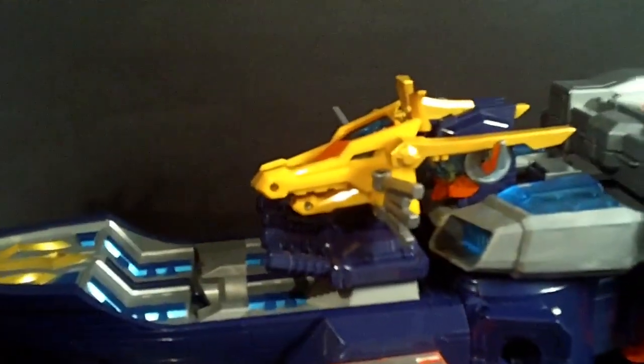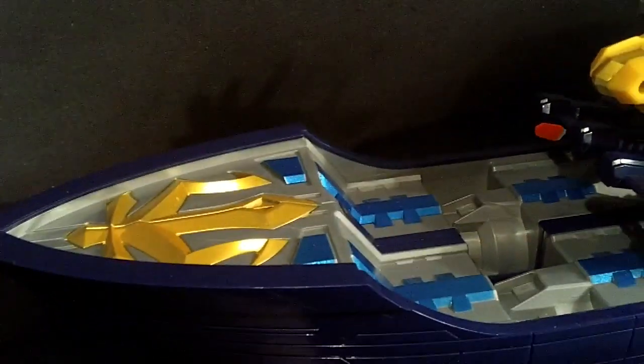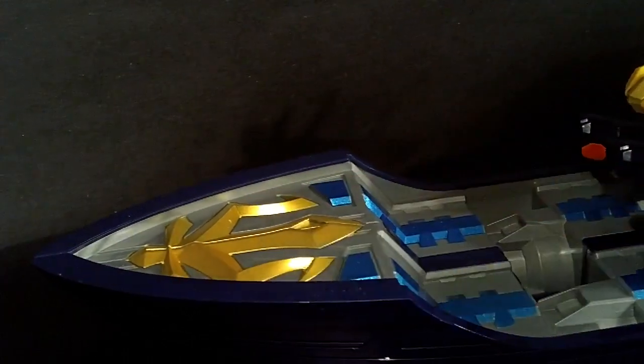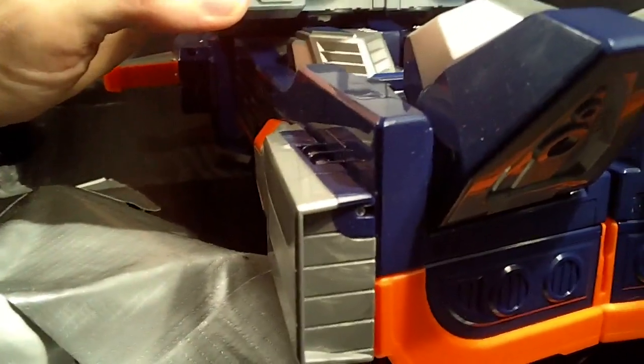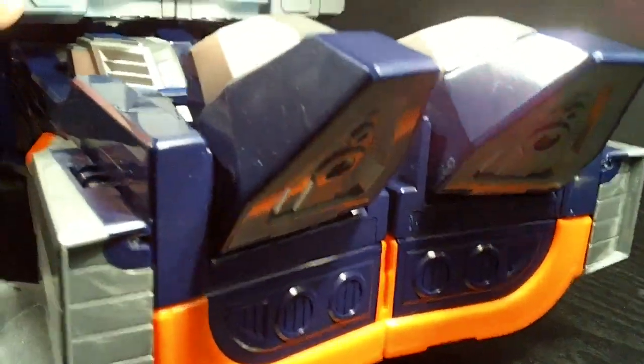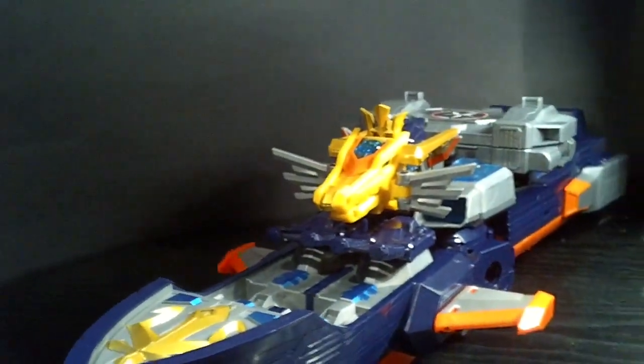Let's get a little closer in shots here. You can see the Dragon Head. It has symbols, kind of like Gokaiger, molded through it. You've got some nice metallic blue, clear blue, kind of like a landing pad. And on the back, you've got some thrusters. Kind of neat. All in all, it's a very, very cool-looking giant ship.